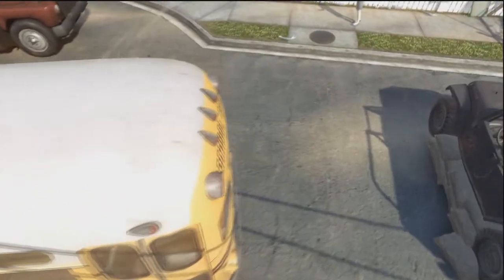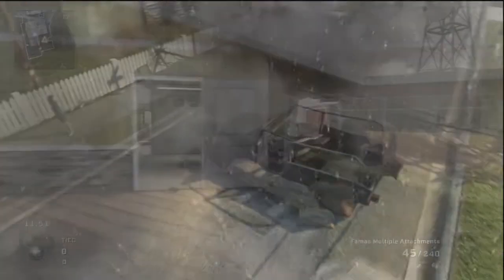It bounces off the top of the bus and blows up right next to the car, as far left as you can get. That is the perfect frag to start your game off.